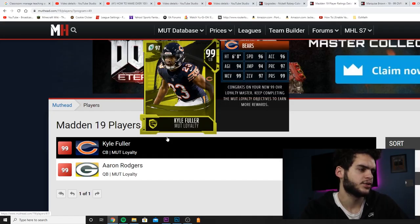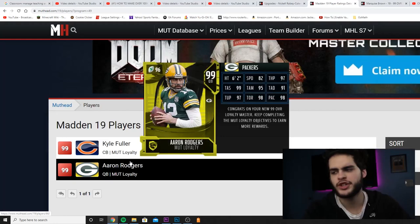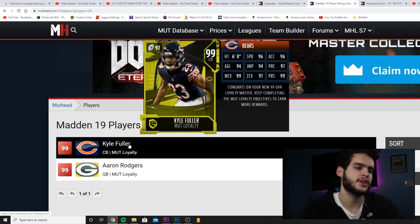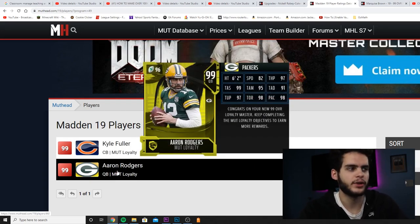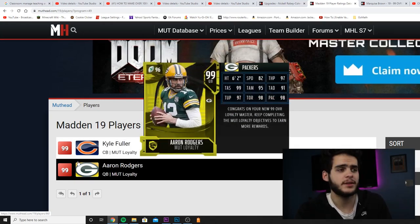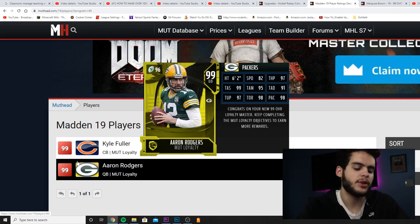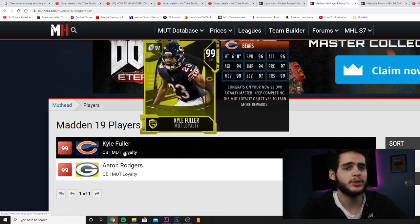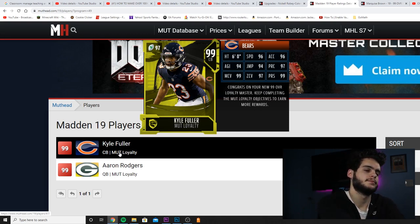Now I'm taking you guys over to Mudder real quick to show you what these look like — Kyle Fuller, Aaron Rodgers — that's what Mutt Loyalty cards look like. Rook Premiers you guys already know. Just want to show you: these cards will be 99 overalls. They can be used — it's not like you're selling your team and giving up a Madden. The only difference is they have a double feature which is why they're going to be a little bit more expensive. There are only two Mutt Loyalty cards — get them both done and you get the maximum amount of tokens for next year. Rick Premiers will probably be coming out late this month or early July, and Mutt Loyalty should be coming out sometime mid this month.